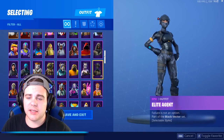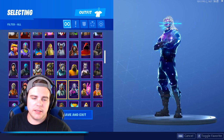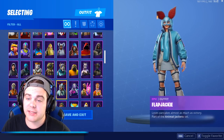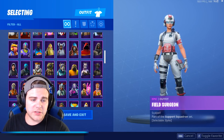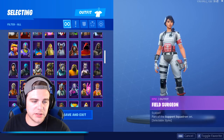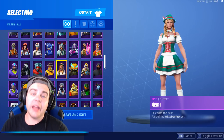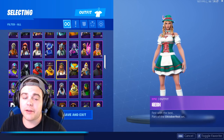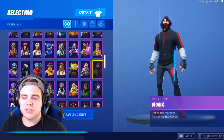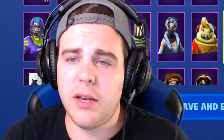Deep Sea Dominator, DJ Yonder, Doggo — I rock this skin a lot in my videos. Dusk, Elite Agent, Ginger Gunner with multiple styles, Giddy Up, Galaxy skin — yeet — Flap Jackie, Fireworks Team Leader — think this one's rare. Field Surgeon with a new style, Fable, Ember, Football skin, the Grind, Growler, Heidi — super dope, shout out to my boy Chufa who's been waiting every single day for this skin to come back. He should use code sheep when he buys it. Hollow Head, Huntress, and both Galaxy skins — Galaxy and Iconic.